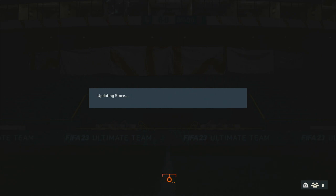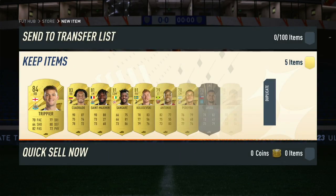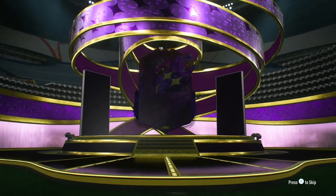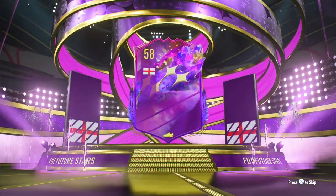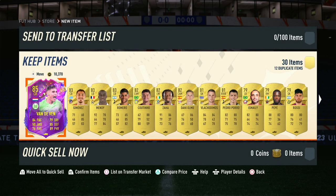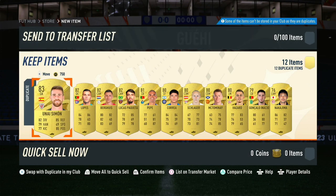Let's open up the rare players pack and the ultimate pack. No promo in here — just a board. That's fine. Put those away. Next, we got ourselves an ultimate pack. What do we get out of this one? Should we get a promo? Yes, we do get a Future Stars — and it is Gwehi, I believe. And Van de Ven. Nice — two Future Stars. I'll put Gwehi up in the trade pile and use him later.